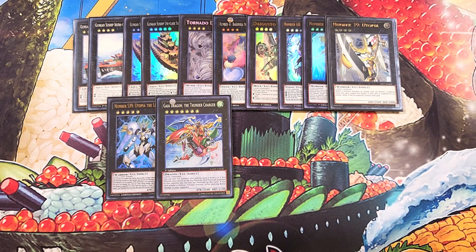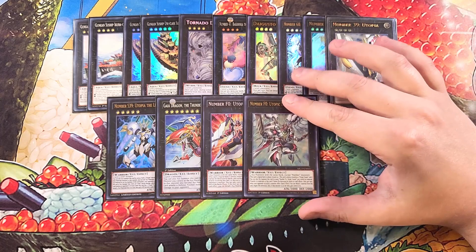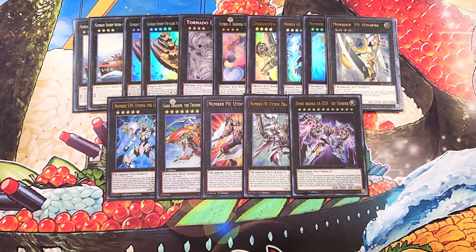We then play a single copy of F0 — Number F0: Utopic Future. This is really good because it's super easy to put on your side of the field using your Suships or any non-Number monster, and then following up with Draco Future, which is a great first turn play since this card is a walking The Gate. We then play a single copy of Divine Arsenal AA-ZEUS. This card is just great at destroying the whole board and it's a great monster to put on your side of the field.